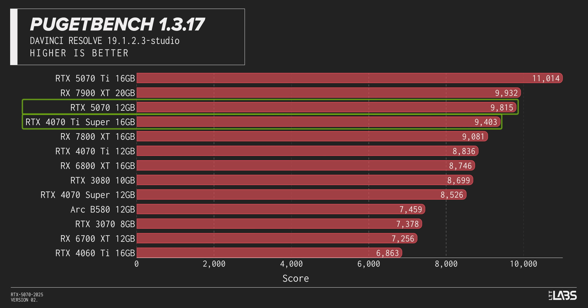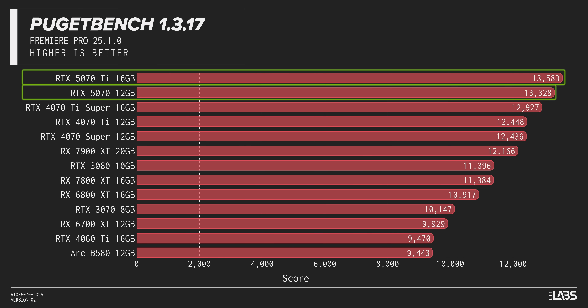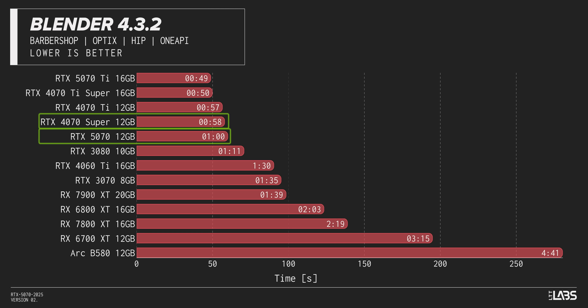The updated media engine is another bright spot. The 5070 pulls ahead of the 4070 Ti Super in DaVinci Resolve and even gets within striking distance of the 5070 Ti in Premiere Pro. But if you were thinking the 5070 is a productivity wunderkind, don't get ahead of yourself — in our Blender Barbershop test, we are right back to 4070 Super performance.